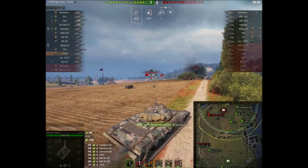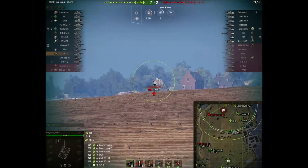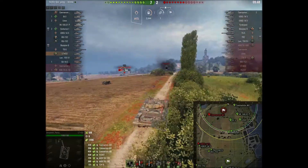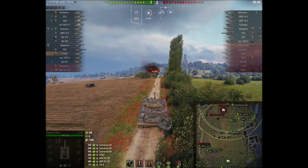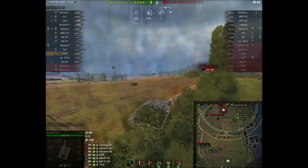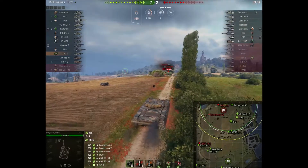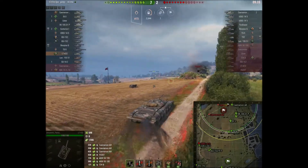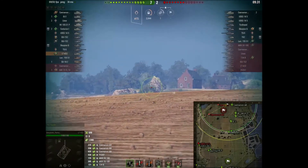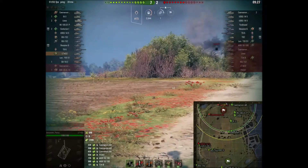The LT-432 probably has pretty good camo, and Pansy's using a camo on the tank — he's probably got good camo and it's going to take the bad guys a little bit of effort to spot him. On the other hand, Carnarvon has 400m base view range. If that guy's using optics, suddenly that's up to 410. If he's using binos, that's up to a lot more. So I can understand Pansy being a little cautious there.